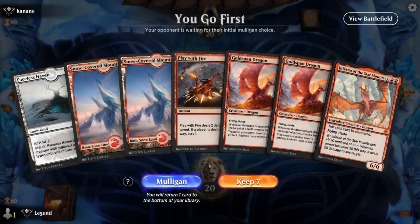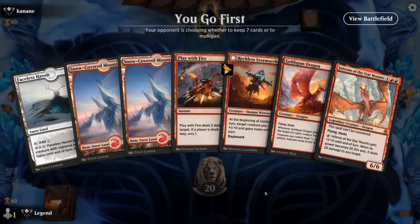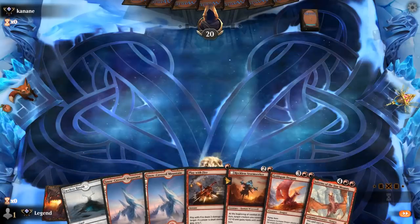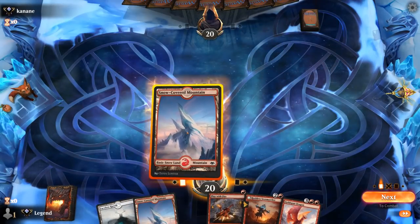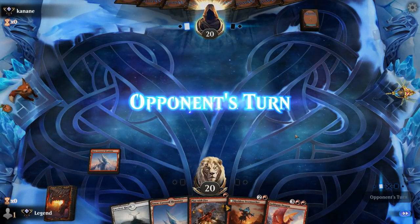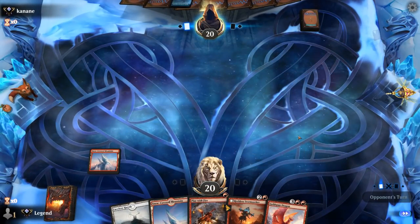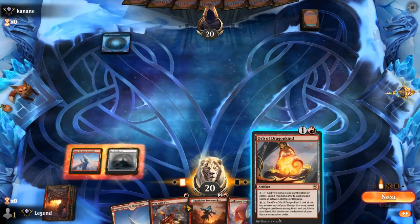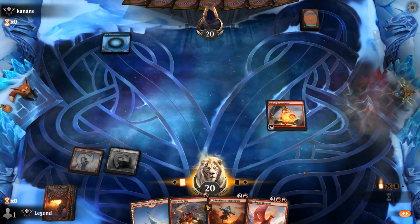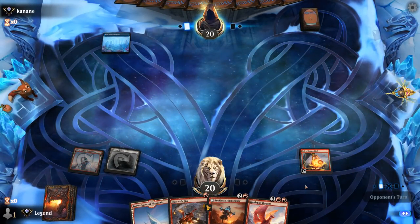We're on the play but this hand is a little slow — two five-drops and a six-drop with not much going on early. This is a mulligan. The six-card hand is better. We bottom the Inferno and at least now have a Reckless Stormseeker as an earlier play, though we did lose a couple dragons in the process. Curving out is important for this deck, and Orb is not bad. We can play turn-three Stormseeker, hopefully turn-four Goldspan. Opponent is blue-red.